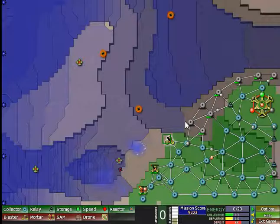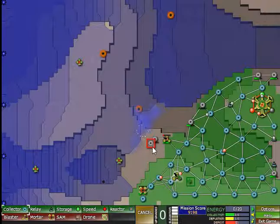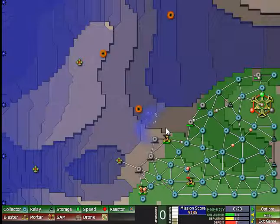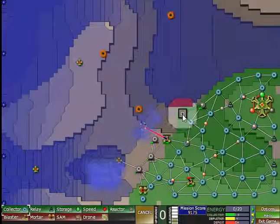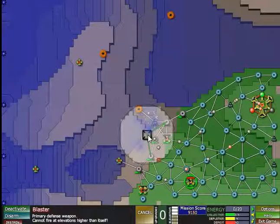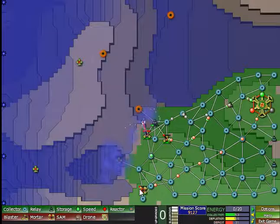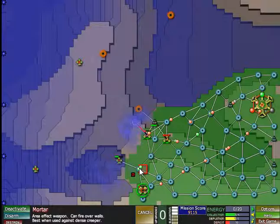No no no no, you stay back. There. I don't even think I need this gun. Grabbing that one upgrade thing will be easy — just need to place a relay down, like so. Very well. I'll move my gun up ahead to replace this one, which is empty. And the mortar can probably go here too.